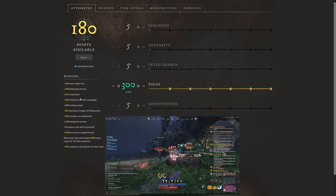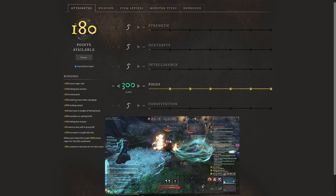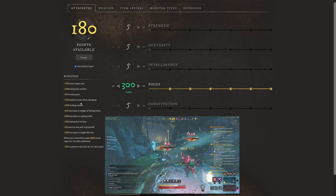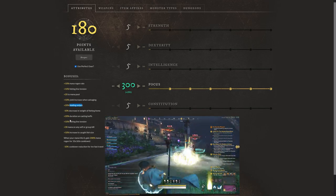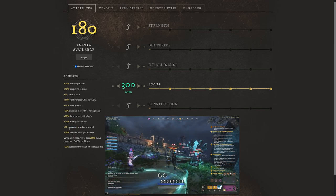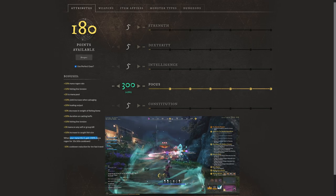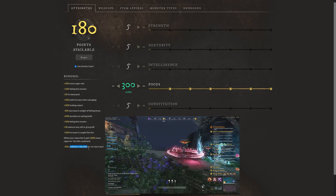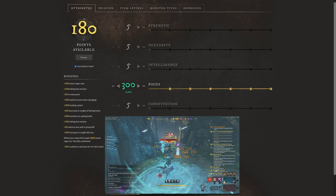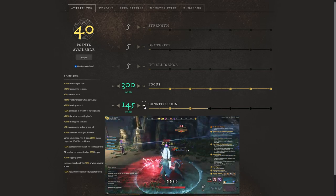We don't really care about the fishing yield when going gathering at this point, because we're focused on a great support healing build for PvE dungeons. But at 300 focus you get 20% healing output, 20% duration on casting buffs, plus 30 mana on any self or group heal, and when your mana hits zero you gain 200% mana regen for 10 seconds, and 10% cooldown reduction for fast travel. The rest of the points we're going to throw into constitution.